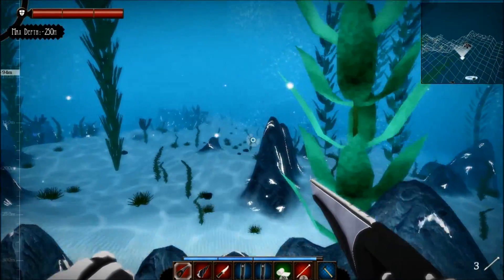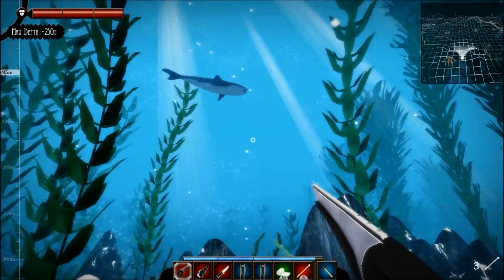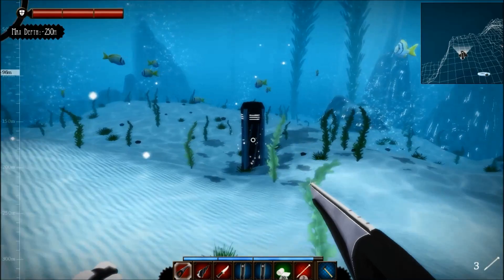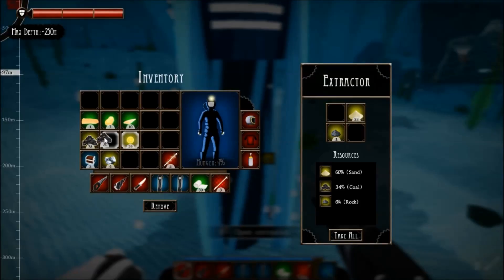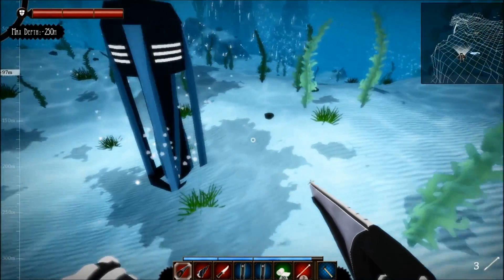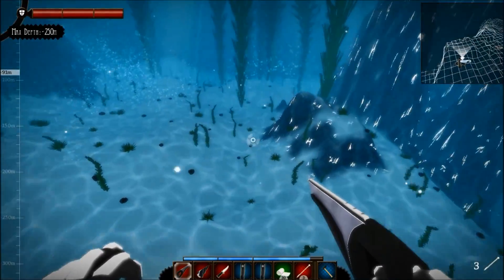Okay, here we go. That's a shark — he doesn't seem interested. The coal's getting eaten here, pretty much all of it's been absorbed out of the ground. We're down to only 34% coal, only 6% rock, which isn't so bad. Quite a bit of sand. I'll let this continue until it's 0% coal — I won't move it, because it's eating the whole coal vein, so that's good.